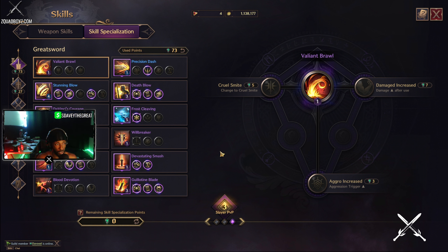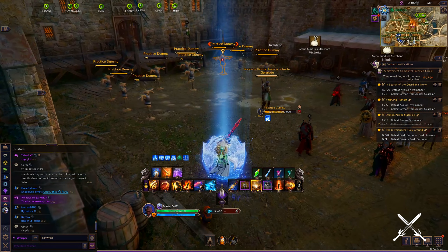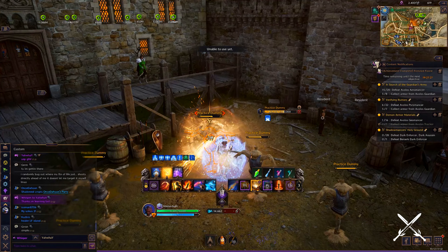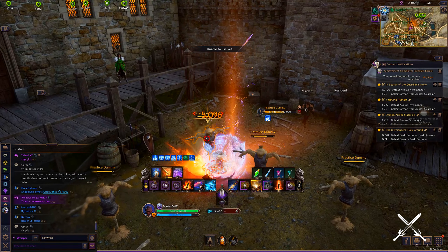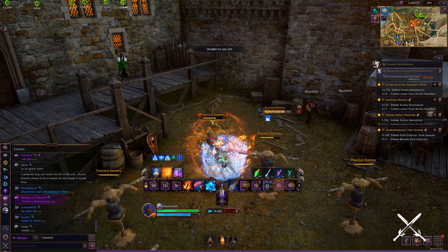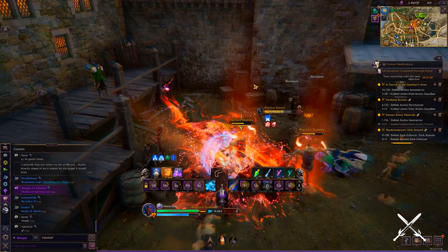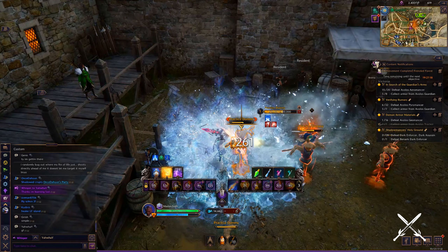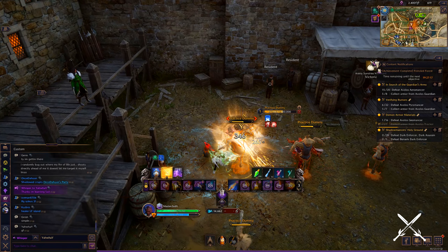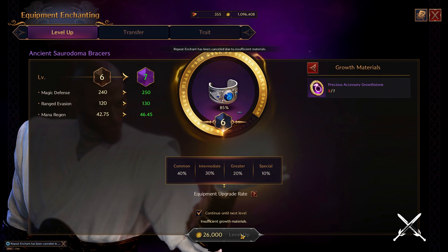Now I'll show you the PvP combo. You always want to buff yourself before you engage in PvP. After buffing, use Precision Dash to gap close and Stunning Blow to start the CC lock. Immediately after Stunning Blow, use Ascendant Slash to prone the target — it only works on stunned targets. Once the target is prone, use Death Blow to execute, or use Devastating Smash to keep the target under crowd control, giving you the opening to use Guillotine Blade. Frost Cleaving can be used to keep sustained damage in battle. When skills are on cooldown, maintain frame: block and dodge your opponent's skills and cycle skills when cooldowns are done.